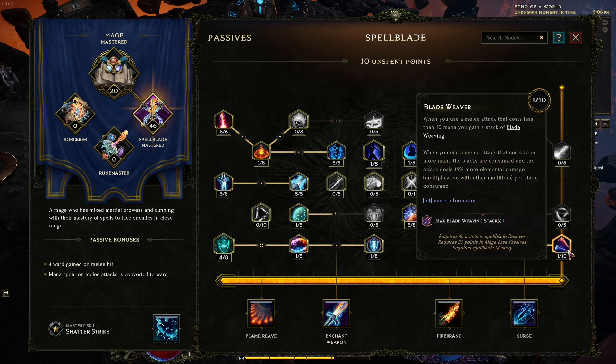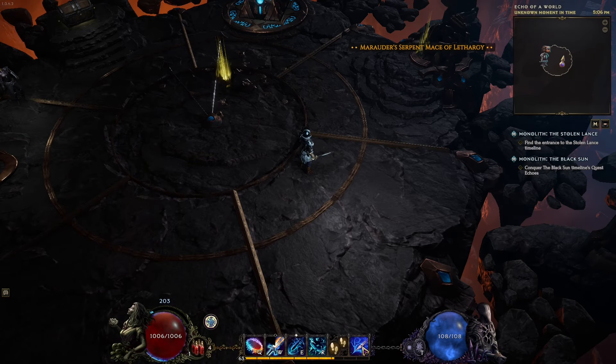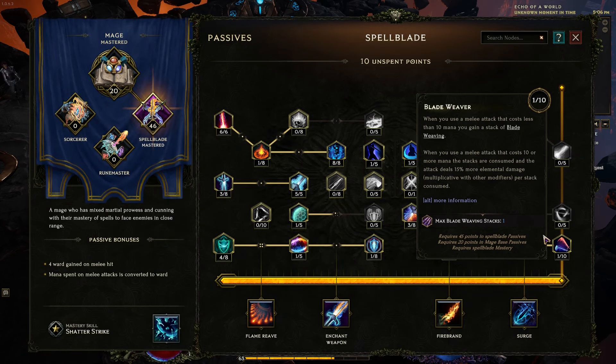I'm thinking of investing one point to get one Blade Weaving stack per Mana Strike. I'm generally doing about three to four Mana Strikes, so that would be 60% more damage whenever we do the first Shatter Strike. Overall, that sounds pretty good to me.